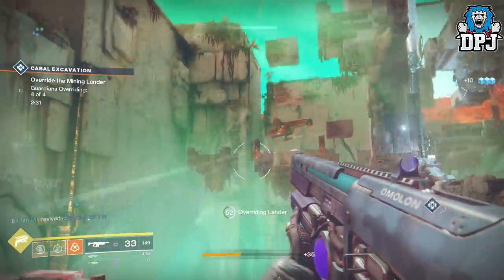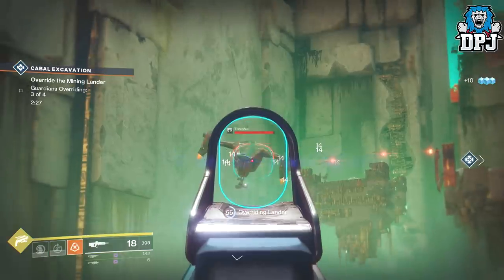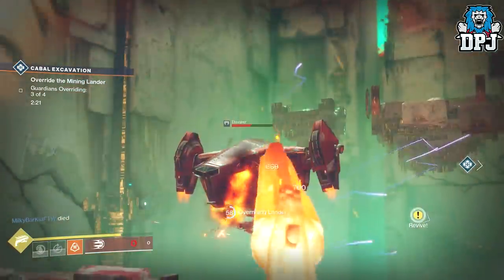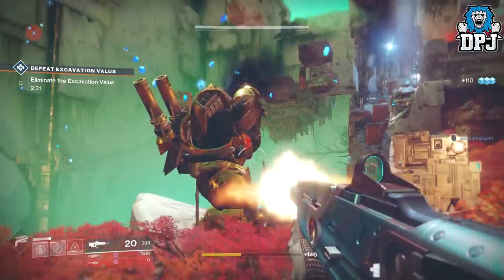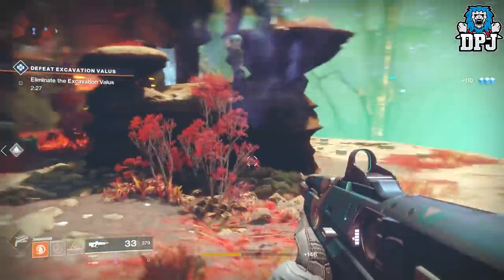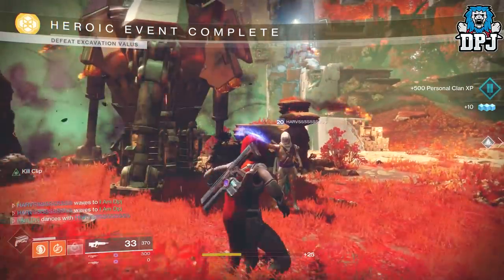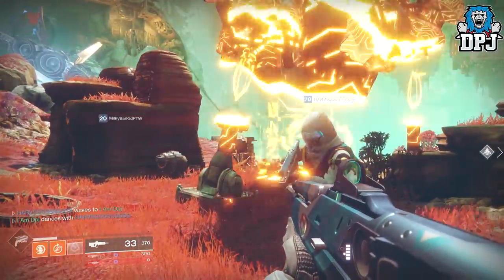In my opinion the fastest place is on Nessus within the artifacts edge area. The public event that spawns here is called the cabal excavation. To trigger it as heroic, at 40% of the event you simply have to take out a ship called the Thresher which patrols the area — in a fireteam you can do this in seconds. Once done, a yellow bar boss called the Excavation Valus will spawn and you can take him out in about 20 seconds.